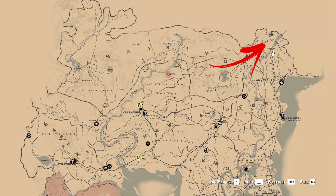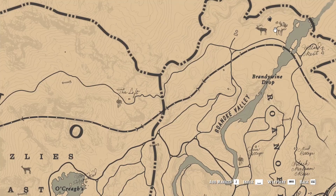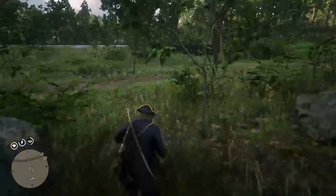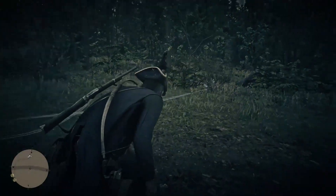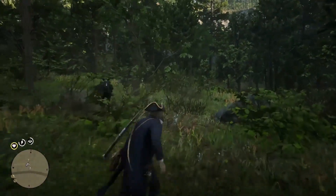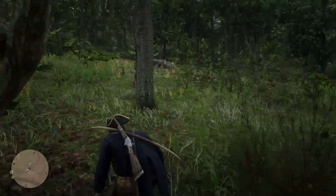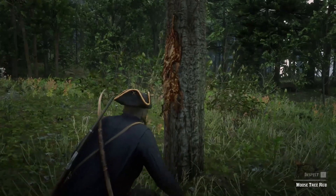First, you need to go north-east from Valentine, on the edge of the map — also north from Annesburg and Van Horn. The exact location is above Brandywine Drop. Not far from the road, with Dead Eye enabled and looking at the forest, you will see the first clue shown as golden particles; in this case it is inside a tree.